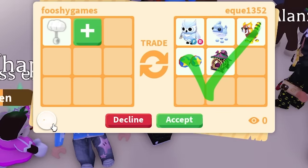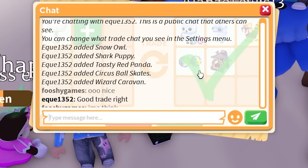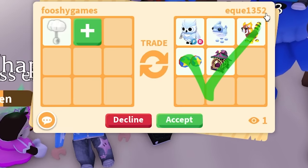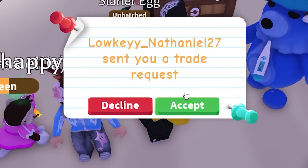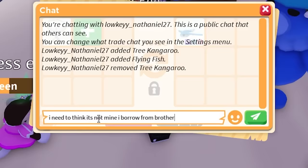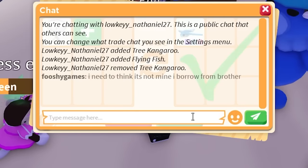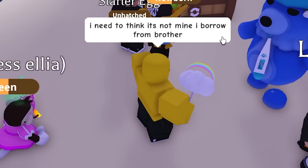They said 'good trade, right?' — I'm going to say I need to think. They know what it's worth or they wouldn't be putting all their legendary pets, so I declined. Nathaniel is trading again — he put a mega neon pet, the mega flying fish. I typed 'need to think, it's not mine, I borrow from brother.' I declined again.